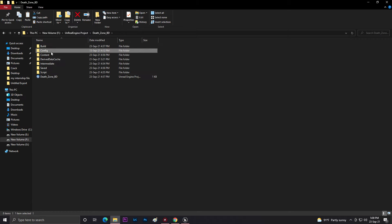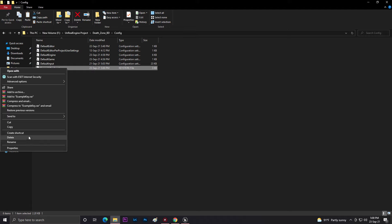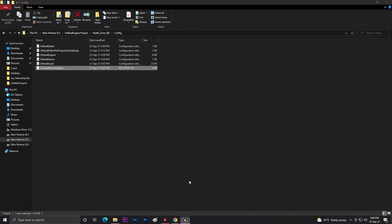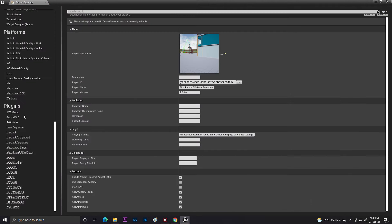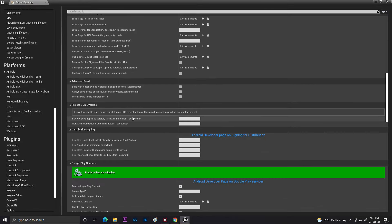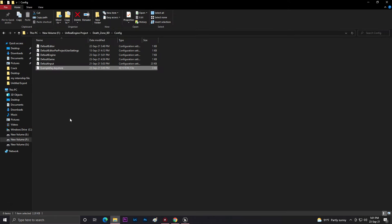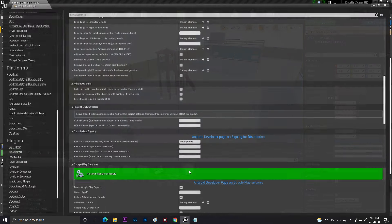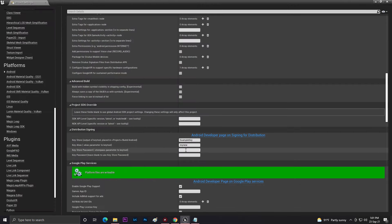Go to your project's Config folder and paste the keystore there too. Click Rename and copy the name. Come back to Unreal Engine, go to Settings, then Android. Enter your key store name, your alias key — which you set as 'my_new' — and paste the alias key name in Project Settings. Add your password and click Save.